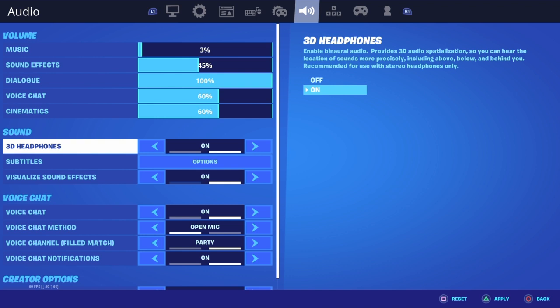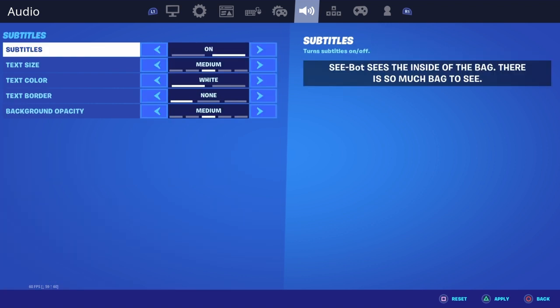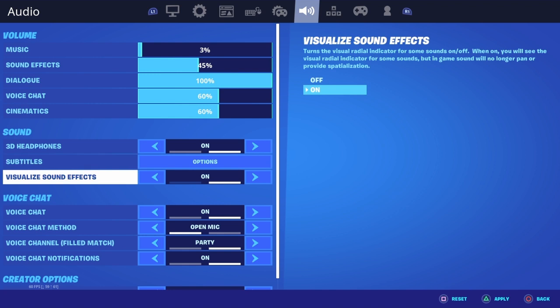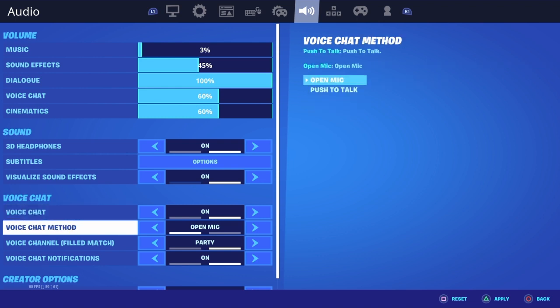Cinematics I just move around. 3D headphones will allow you to hear better in your headphones. Subtitles I have no idea about. Visual sound effects — this helps you spot someone if you can't hear them. The 3D headphones and visual sound effects are really good options I recommend. Voice chat I have on of course.